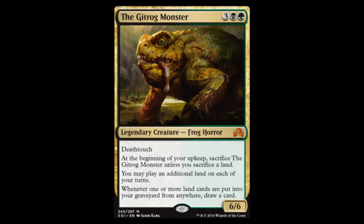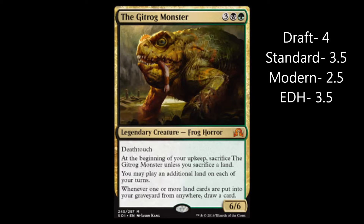It's a tough one for me, but I do like it. I definitely want to get that point across because when it was first spoiled I really didn't look at it and think, hey that's pretty cool — I looked at it and went, but it destroys your lands, never mind. I feel like I harshly criticized it way too quickly. For draft, I'm going to give it a 4, because it's 5 mana for a 6/6 deathtouch and in draft you want to draw cards. If you get lands going to the graveyard, no big deal — every draft deck has extra lands.